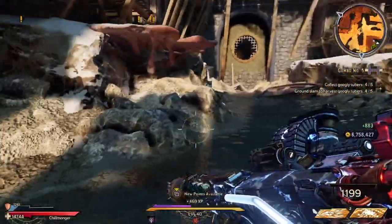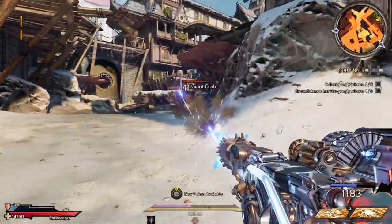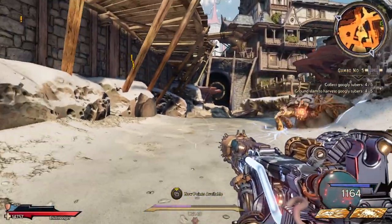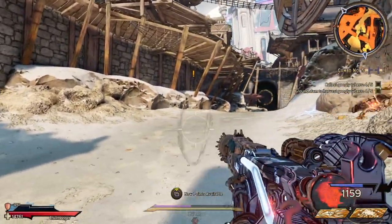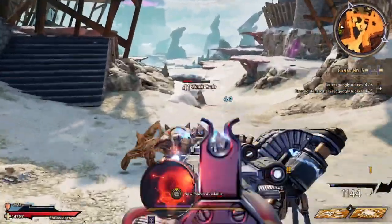This will only happen the more the weapon heats up and it has a chance to proc. You get your ricochets seeking out the enemies the more that it's heating up. It doesn't happen when it's breaking — it happens when it's near breaking. So as you can see, near breaking, the ricochet seeks out the enemy and it does a ton of damage.